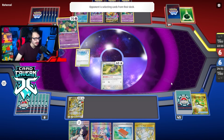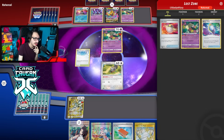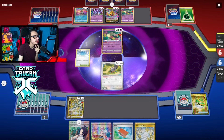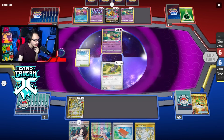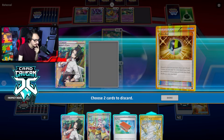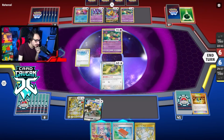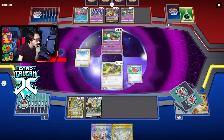We'll Palpayload those back. Grab ourselves a Regigigas and we have to play the Iono. Should find Energy off this — if we whiff Energy, might as well give my opponent the win. Come on, Iono. We got Energy. Got Radiant Greninja, which I'm going to bench because we could try to Poppy. Got the Melanie too, not bad.